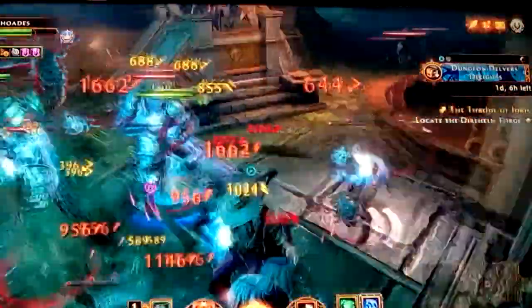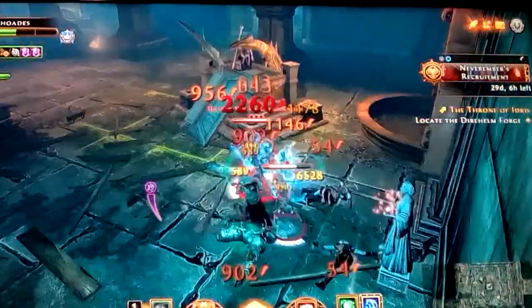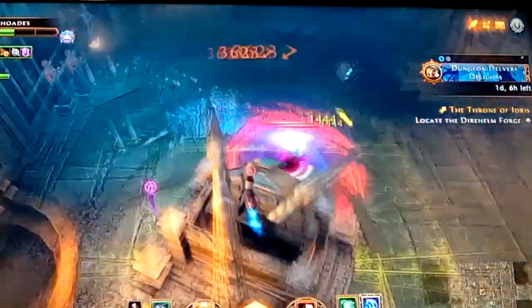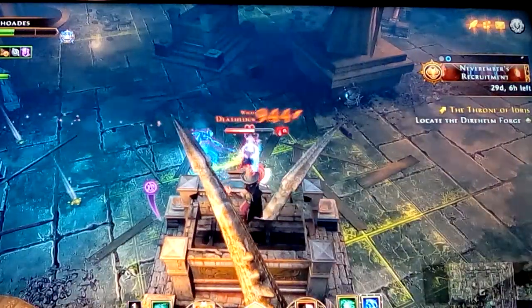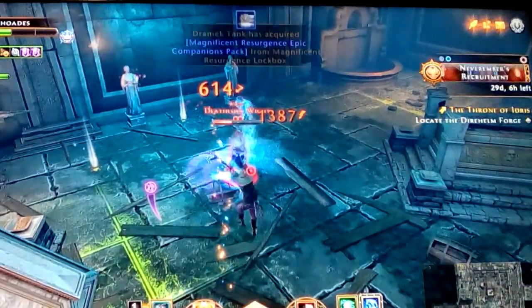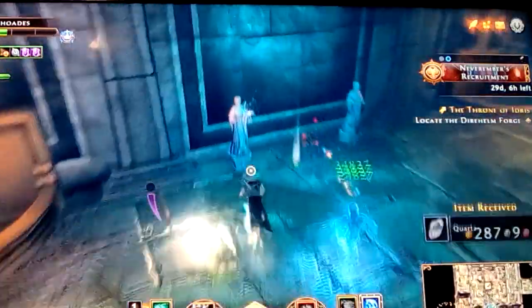Sometimes you don't go through them, other times you do. There's a lady up here creating more enemies — I've got to sit and kill her because she's just going to create another group. I can't believe I got rid of the other guy so quick — it's because my companion went into a spin and just really took them out.